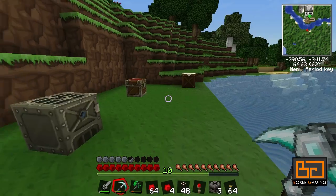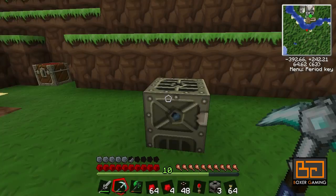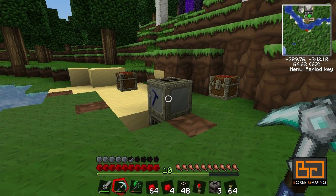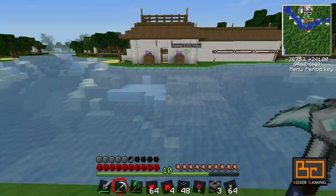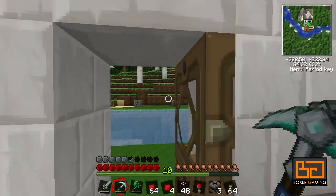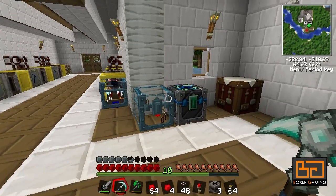We're mainly going to use the Red Power mod instead of Industrial Craft, although we are still using the Industrial Craft furnaces and the macerator. But instead of the Buildcraft pipes, we're going to use Red Power tubes. And this is the third time I'm recording this video as my computer seems to want to freeze every time halfway through.